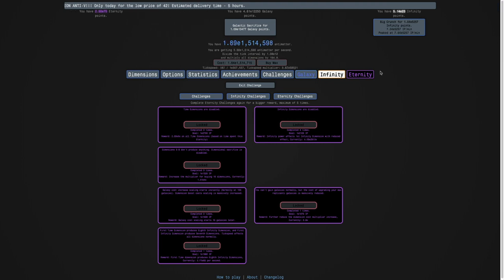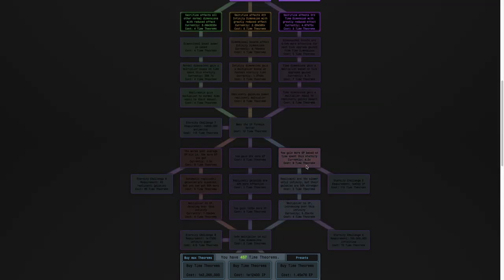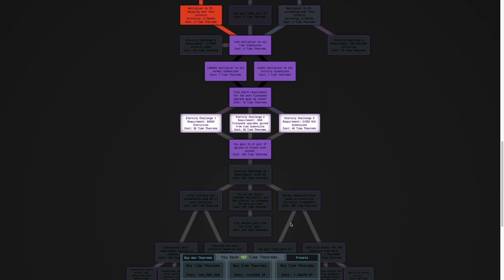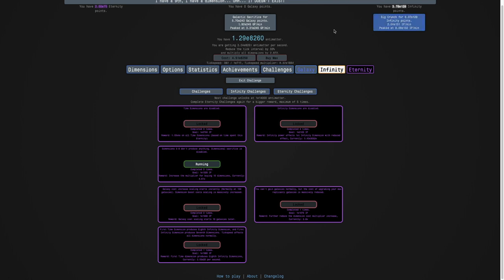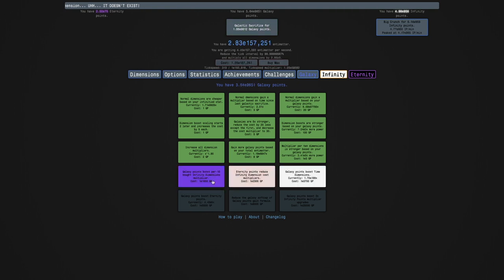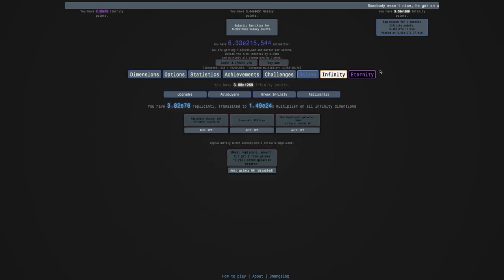Now it's time to try Eternity Challenge 3. I think I'm just gonna use the same build as before - seems to work the best. I could use idle, it's probably a little more powerful, but I don't want to wait like five minutes to get all the replicating galaxies up every time. So I'm just gonna use active for these Eternity challenges. E9000 galaxy points and the goal I think is only like E1325. This should be possible with enough replicating galaxies. Actually, I still beat the challenge. Boom, another challenge complete.